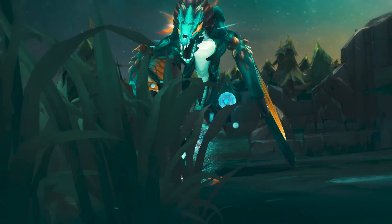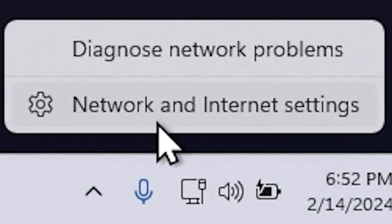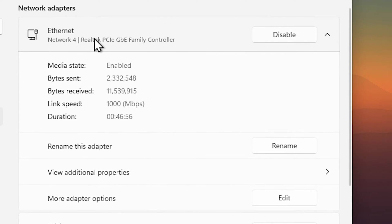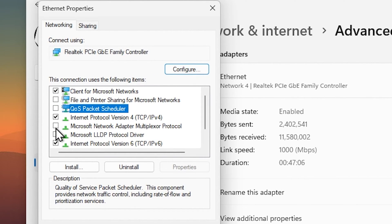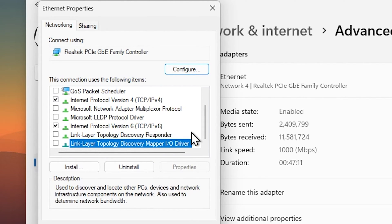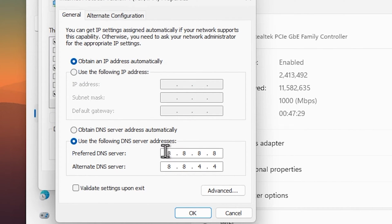Next we're going to change some network settings to ensure a stable connection. In the taskbar, right-click the network icon and select Network and Internet Settings, then go to Advanced. Select your internet adapter, click Edit under More Adapter Settings, and disable the following: File and Printer Sharing, QoS Packet Scheduler, Microsoft LLDP, and the last two options. Then select Internet Protocol Version 4, hit Properties, and set your DNS to 1.1.1.1 with 1.0.0.1 on the secondary row.